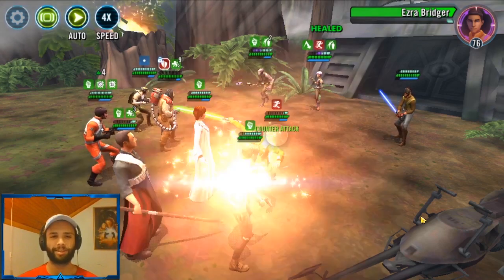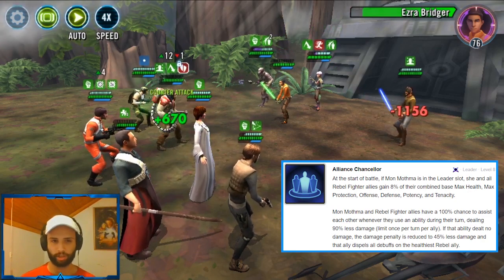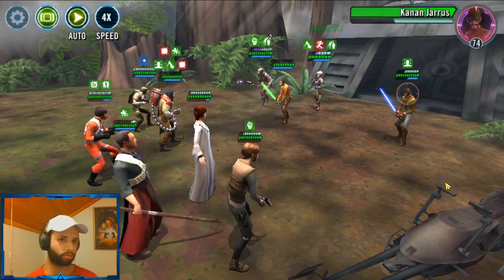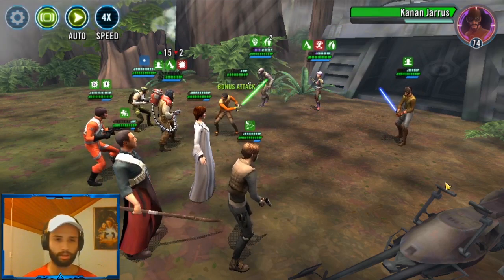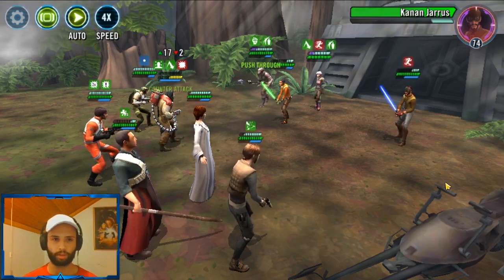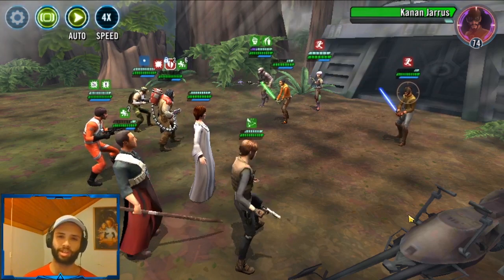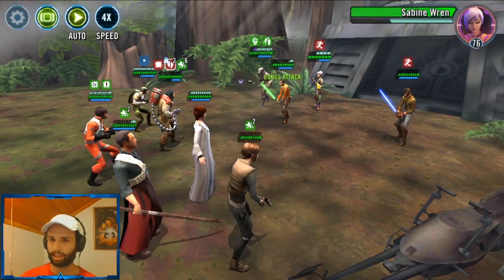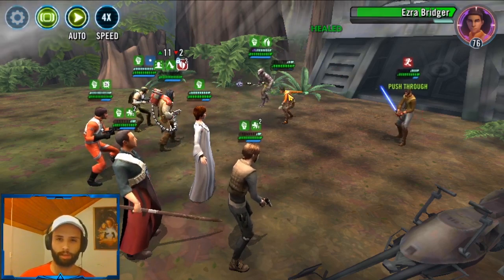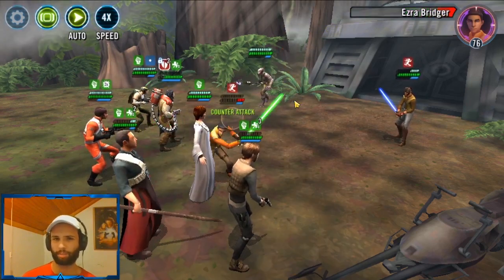He got the heal over time — and you don't even have the Zeta on Mon Mothma, which would keep regenerating the protection. This is all down to Shurik's unique keeping this team alive right now. If you're going to run this team without Mon Mothma's leadership Zeta, definitely use Shurik because he keeps the heals over time going. Faze is tanking and whenever he takes a turn, look at the health bar going up as the heal over times are consumed. I'm just putting this on auto because this team takes so long to kill people. Even with terrible mods, they just don't die — and I think that's pretty decent already.